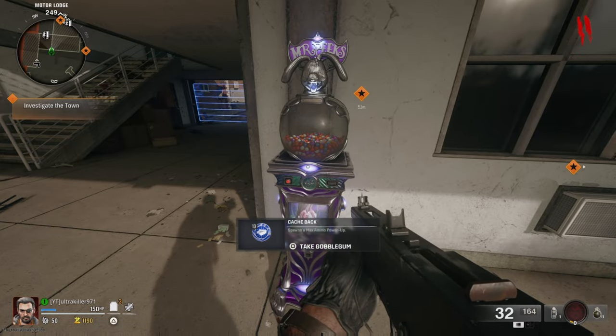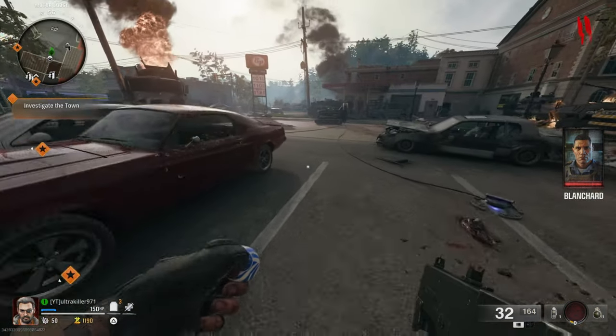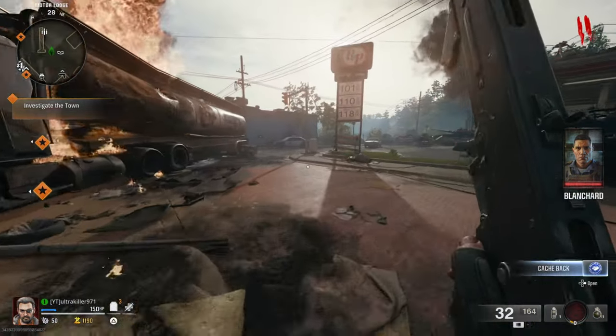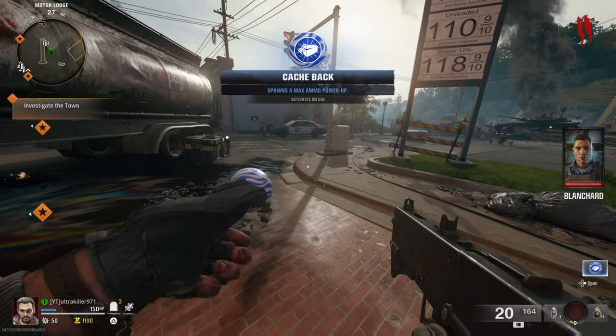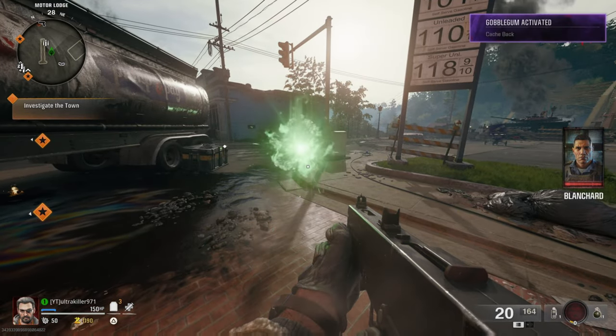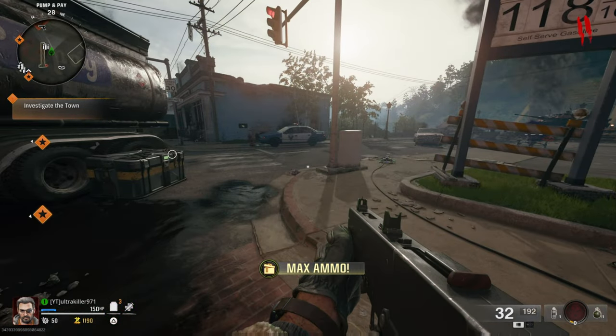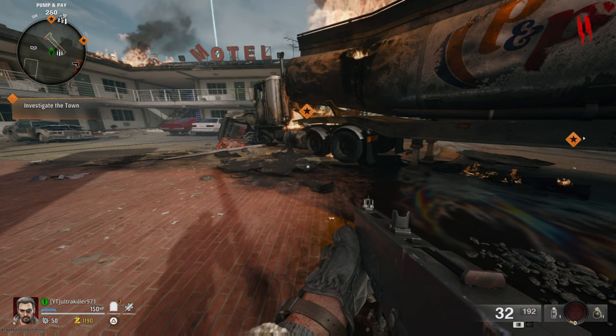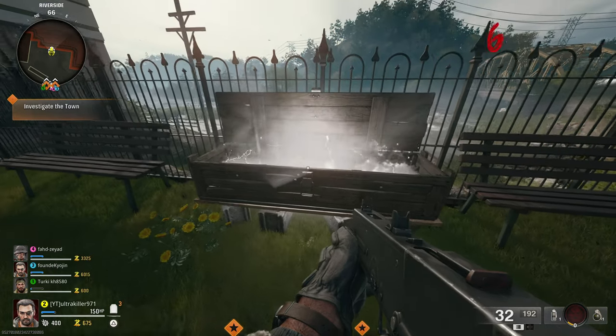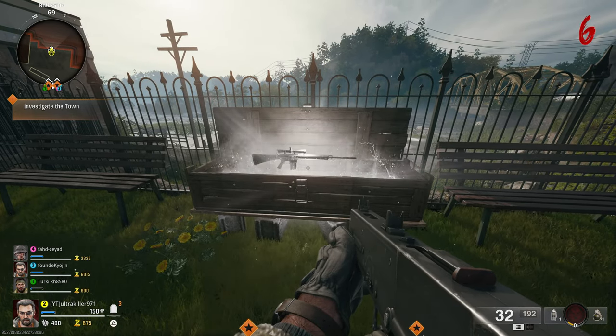Something I've noticed is that people tend to reload when they find a Max Ammo. The Max Ammo now not only replenishes the ammo you can hold, but also the ammo in your gun. So there's no need to reload, and no need to tell your friends to reload either. I also think that downed players get the Max Ammo too, but I'm not exactly sure — so don't quote me on that.